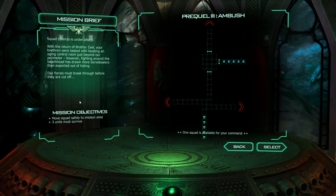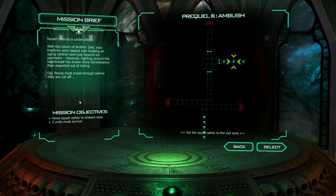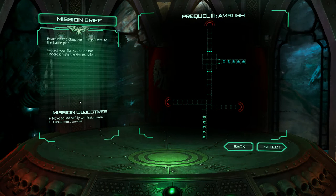One squad is available for your command. Terminators, enter here. The enemy approaches from these points. Get the squad safely to the exit zone. Reaching the objective in time is vital to the battle plan. Protect your flanks, and do not underestimate the gene-stealers.